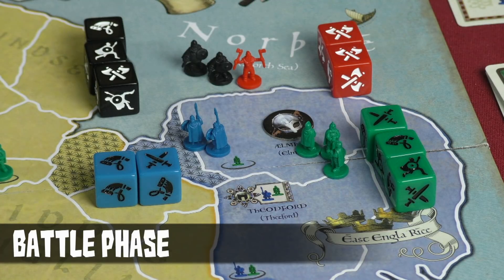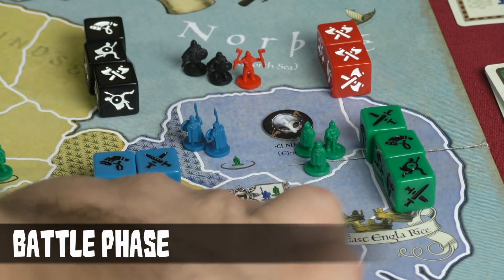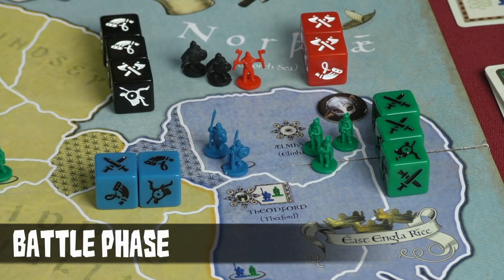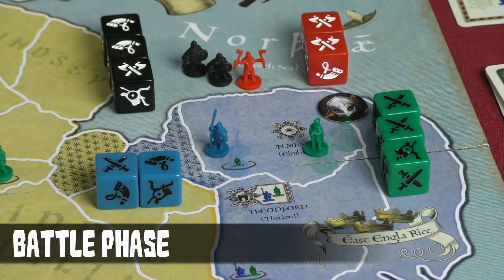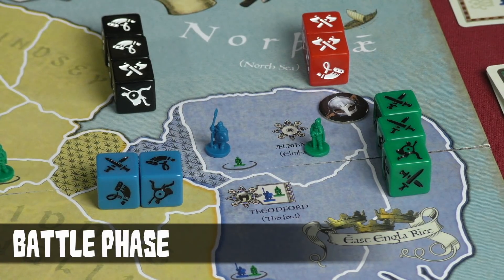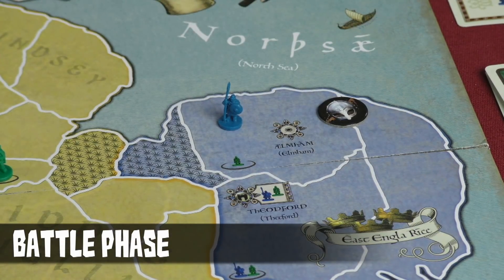Now there's the opportunity to use command options. The command die result lets you make a tactical retreat away from the battle, as long as you have an adjacent area where you already have troops. In this specific case the Vikings can't retreat because they're backed up against the sea, and the English players didn't leave anybody behind either. So command results are not very useful here. After a second round of rolling, the Vikings did three points of damage and the English also did three points of damage, completely wiping out all Viking forces. The English take back control of Elham.